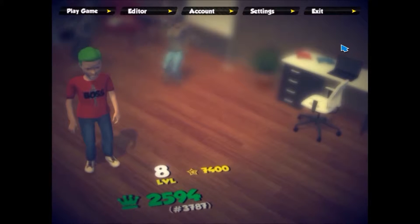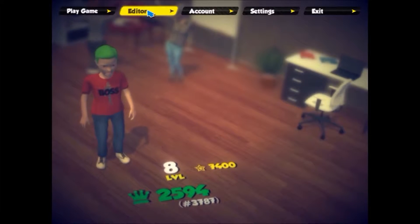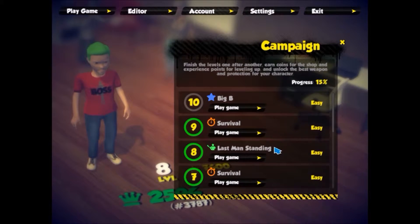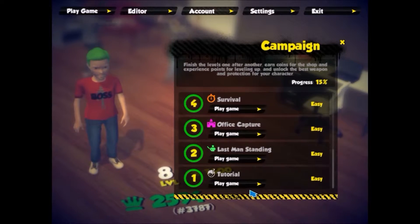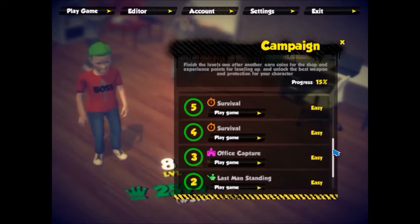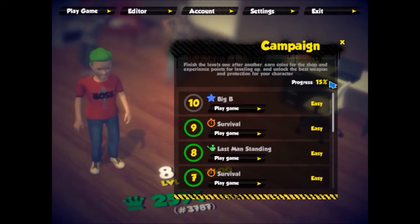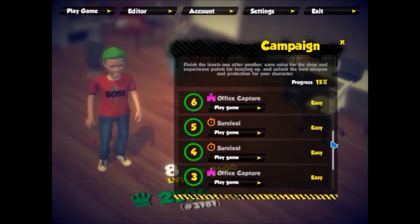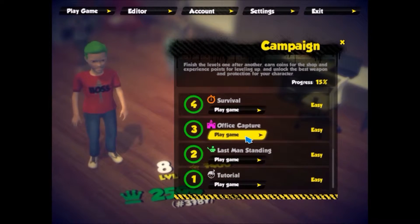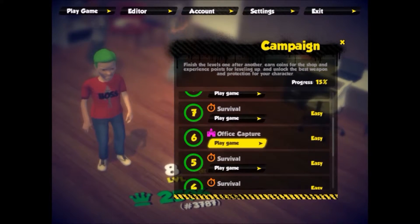Let's go ahead and play the game — Campaign. When you play the game you've got your tutorial, and you've got different types: Last Man Standing, Office Capture, Survival, and Big B. Having played through all these, Office Capture is the most interesting of what's been offered so far. Let me go ahead and do that one.